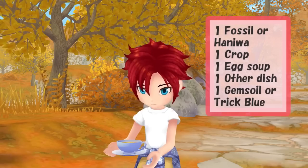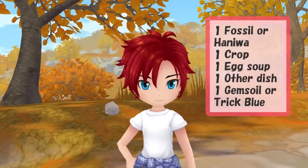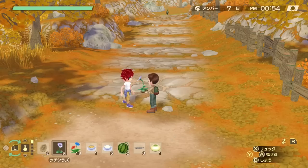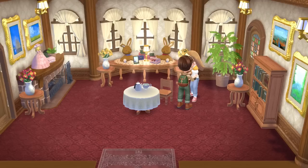Then there's Nami — every day you can give her either one leaf fossil or haniwa, one crop, one egg soup, and one other dish. On top of that you can also give her one gemsoil or one trick blue, which are two flowers that can be found in autumn. The only thing to be careful about is that Nami doesn't like goddess drops flowers.